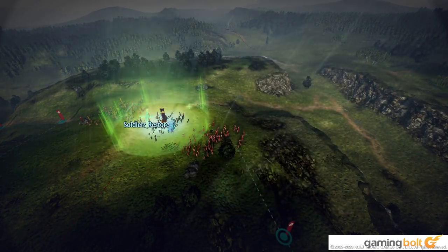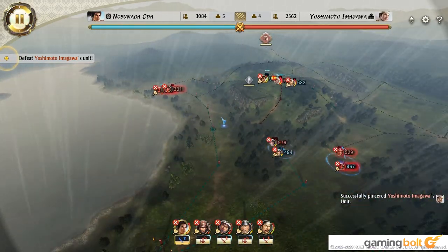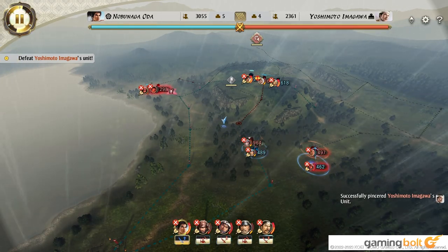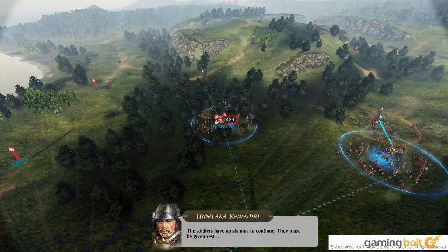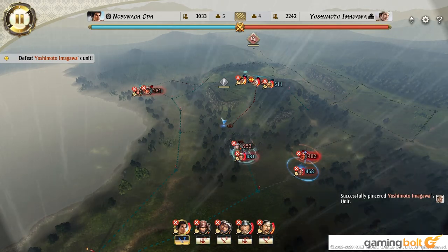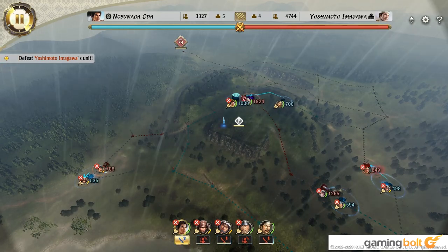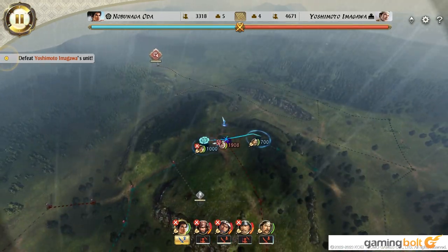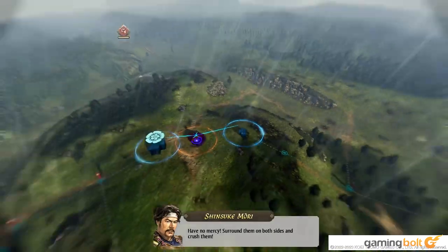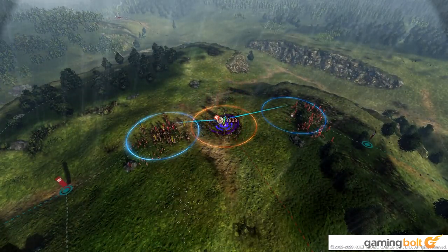Battles in Nobunaga's Ambition Awakening are obviously real-time, but rather than giving you free control of your units, you're instead presented a much wider view of the entire battle. Rather than individually controlling archers and spearmen, you're instead going to be controlling entire regiments. Movement and combat take place across specific nodes and lines that can be traveled through, and once two regiments clash, it essentially becomes a game of watching numbers go up and down. This isn't to say that there isn't any real strategy involved, of course. Your daimyo and soldiers have special abilities that can be triggered in the right circumstances, and you can even pull off some fancy combat maneuvers like a pincer attack with the correct movement and use of your armies.